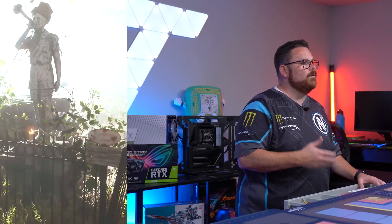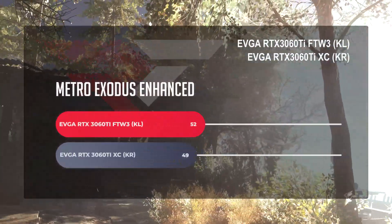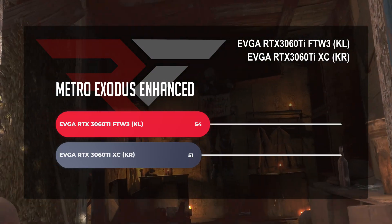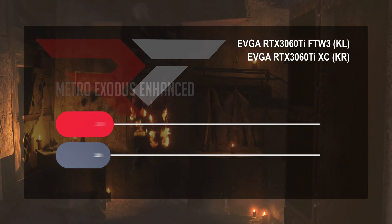For Metro Exodus, running at 1440p with the benchmark set to extreme, ray tracing set to high, and DLSS set to balance. Starting with the non-LHR version of the RTX 3060 Ti, we saw an average frame rate of 51.28 across our different tests. For the LHR version of the card, we saw an average frame rate of 54.45.